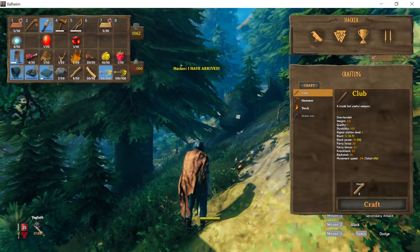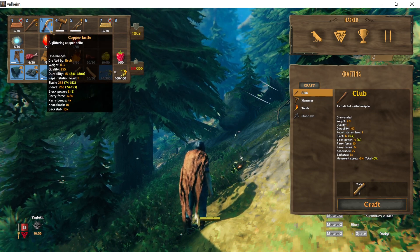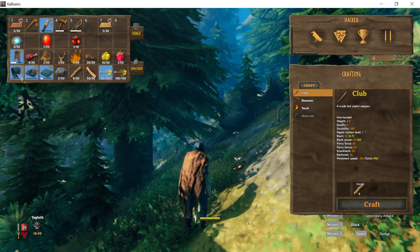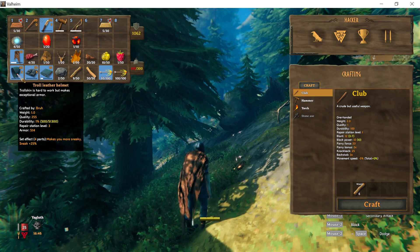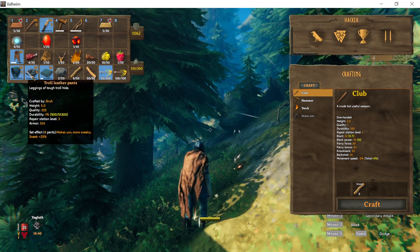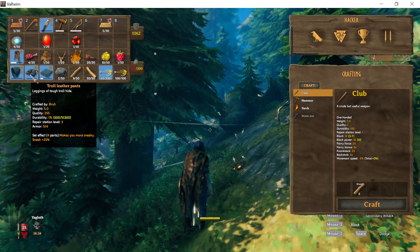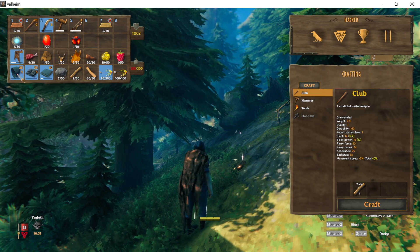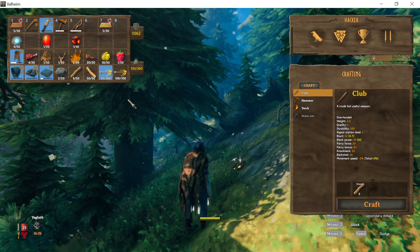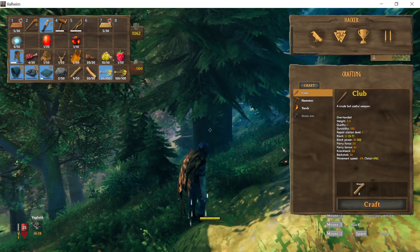You can see that we now have Yagluth's power, so the change worked. You can also see the knife at level 255, the club at 200, and the Troll Leather Armor at 255 — with a durability of 51,300. That's why you see it with barely any durability bar. With those stats, we have a total armor rating of 1000, which is a lot.